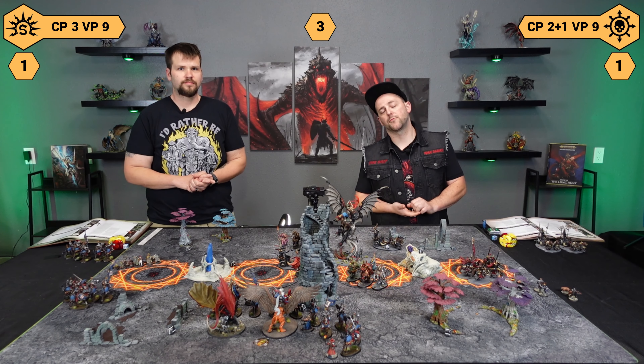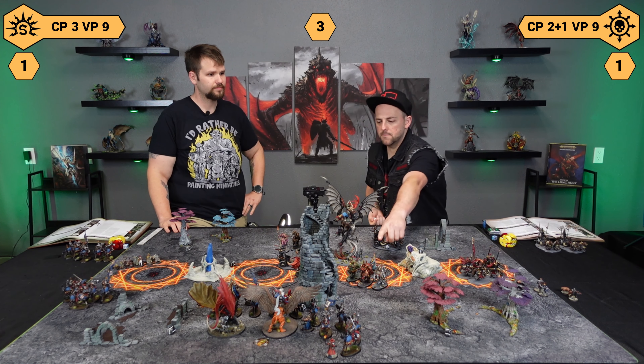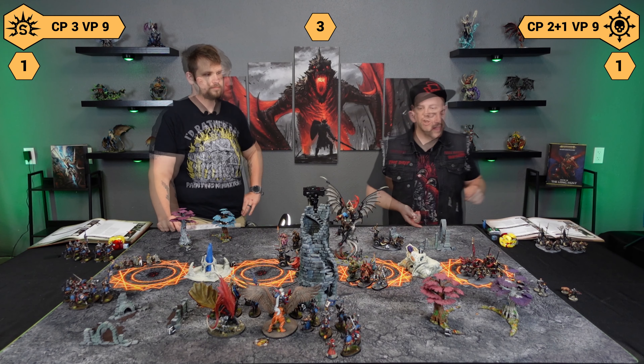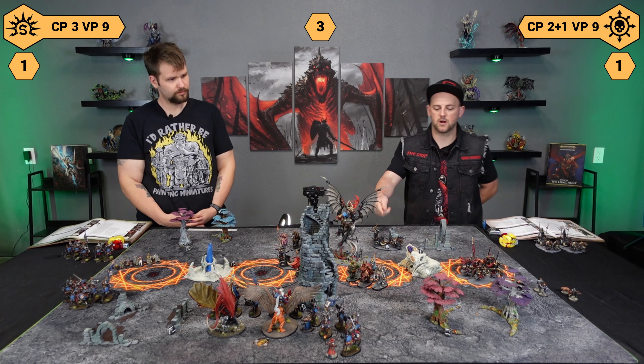Here we are for battle round three. We did not have to roll off because I used an ability that let me know I was going. The pulse has moved. In the last turn I scored six points, so right now we're tied nine to nine. My battle tactic is going to be Intimidate the Invaders, and my whole army is already out of my deployment zone except for this chariot.